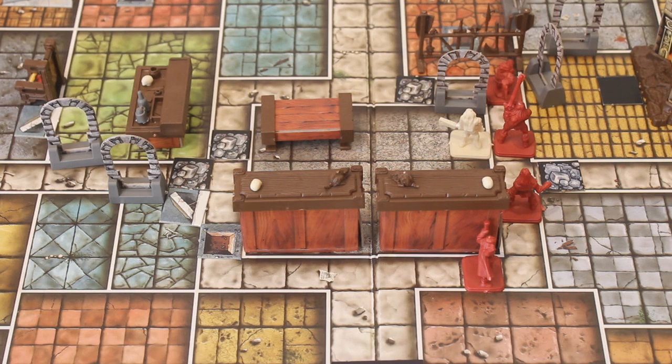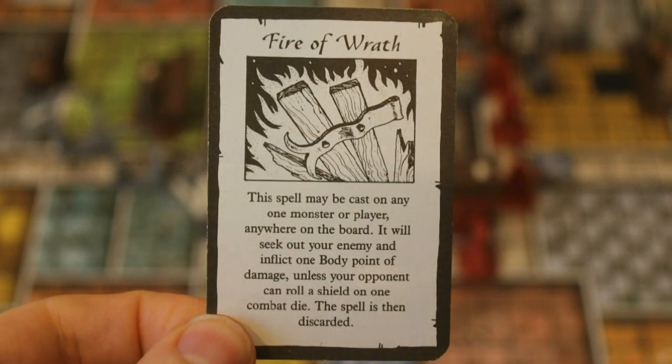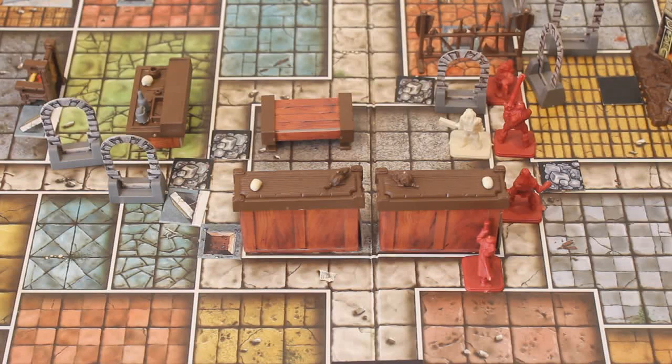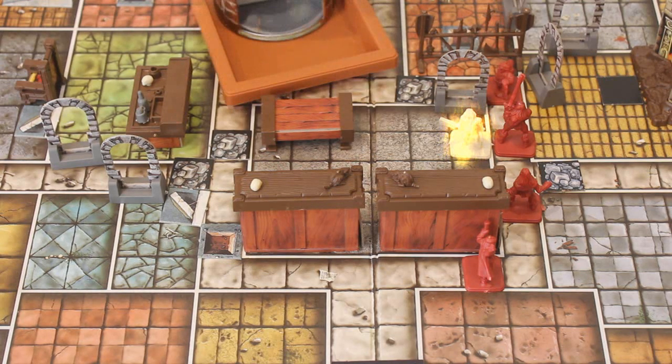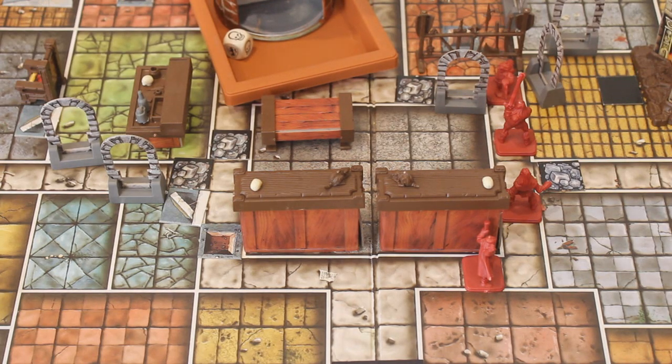Now we will go on to Barabel. Even though he cannot see any enemies from where he is, he is going to cast a spell — Fire of Wrath. This spell may be cast on any one monster or player anywhere on the board. It will seek out your enemy and inflict one body point of damage, unless your opponent can roll a shield on one combat die. The spell is then discarded. So Barabel casts the spell, waves his hands — it dodges around all of the heroes around the corridor, swings through the door and impacts upon the zombie. The zombie is now going to have to try and defend itself. Unless I can roll a shield on this combat die, all of the monsters on the board will be destroyed. And alas, the heroes have successfully defeated every monster on the board. There are no further monsters for them to kill. All that remains is to get into that middle room and find the amulet they have been searching for.